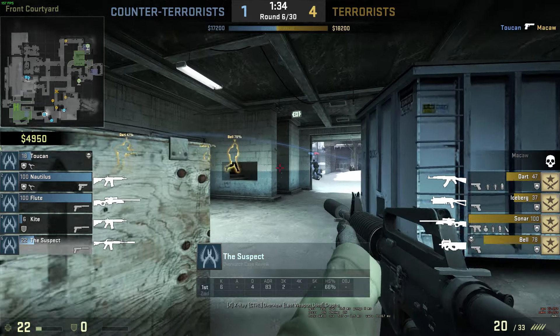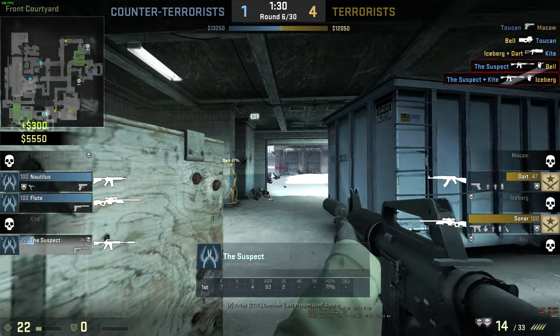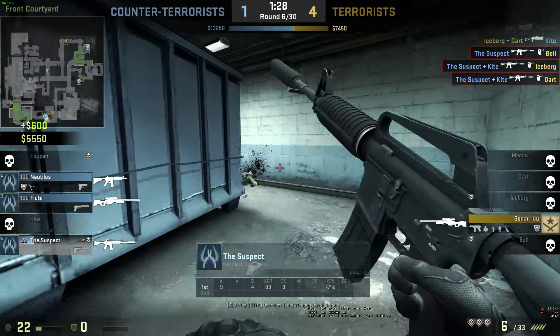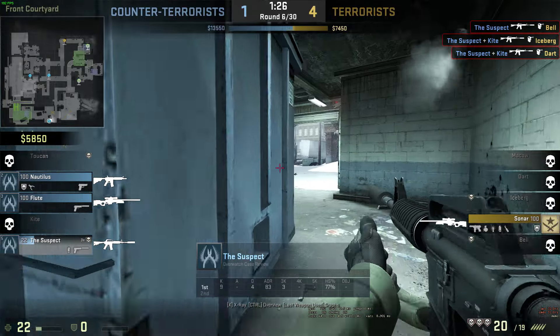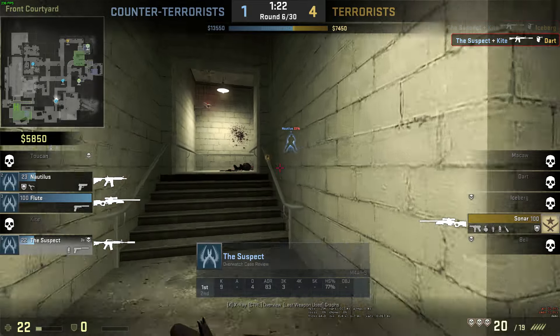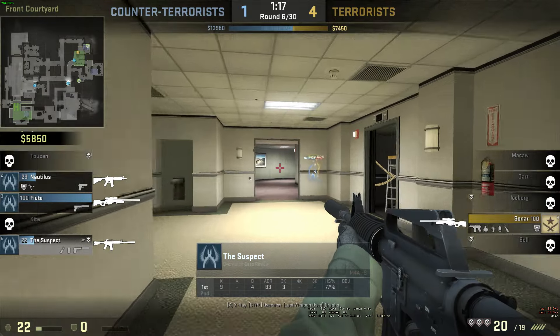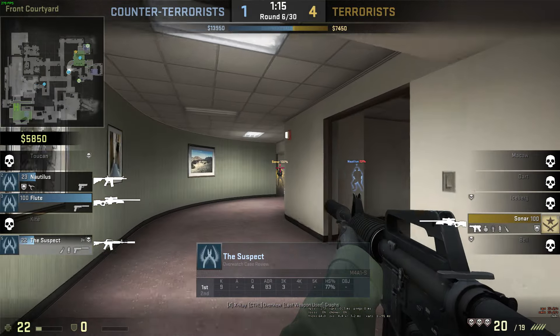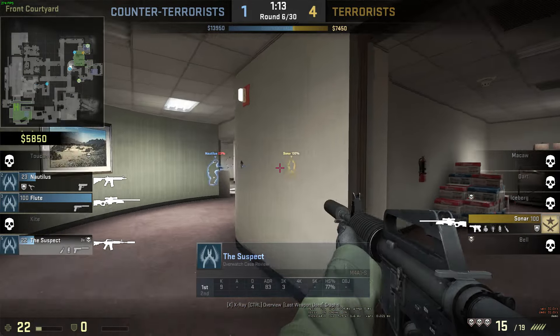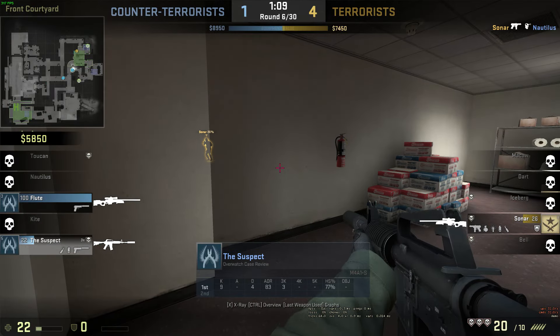One guy is pushing the staircase — he takes him down with a headshot. Wow, he's just obliterating people now, completely destroying them, they don't stand a chance. I guess that's the way to do it in Counter-Strike matchmaking — when you just can't hang, you toggle on your cheats, and then the other team's supposed to toggle on their cheats, and everyone just cheats.